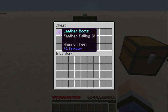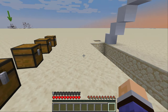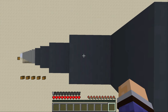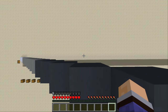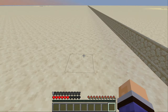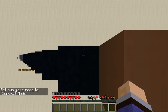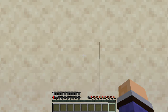Next, we're going to try out a pair of leather boots — the minimum amount of armor I could possibly have — but they have feather falling 4 on them. We're going to see just how much fall damage we can survive with such a minimum amount of armor but the full enchantment. Here we are again at level 24, the death height. With feather falling 4 on only leather boots, this gives us half a heart — it reduces damage by half. That's pretty impressive. Let's try it at 40 blocks: same again, feather falling 4 leather boots — half a heart.